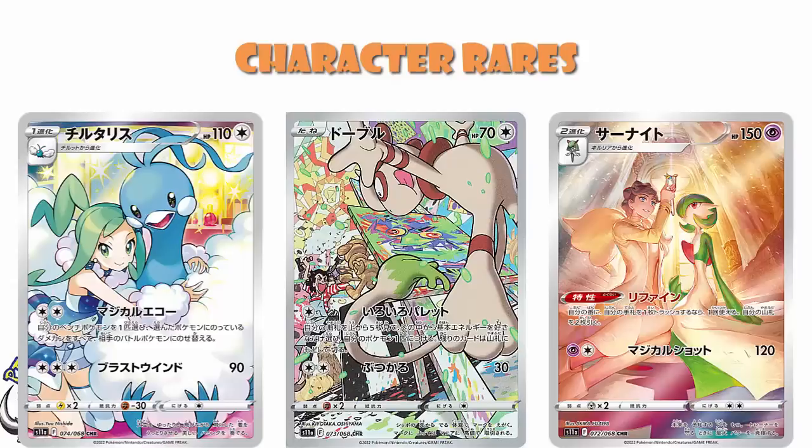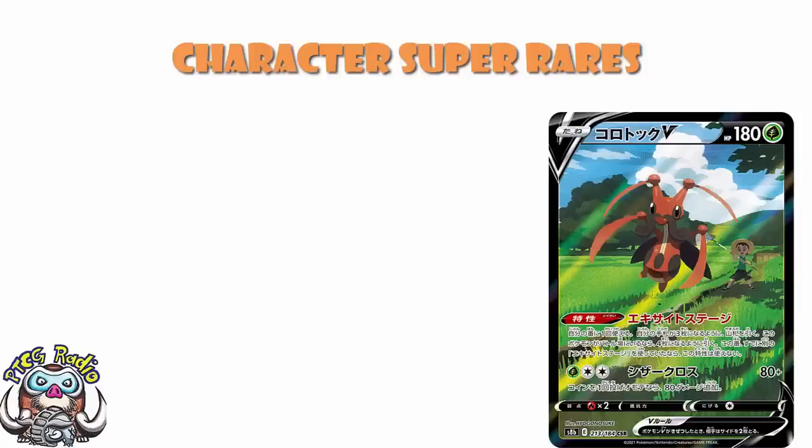Moving into the character super rares — these are the same but they are Vs and VMAXs. We are finally, finally getting my very favorite one: the Hyaginousuke Crikketune V. I actually bought two of these just because I love it so much. It is absolutely stunning. Plus Crikketune's good for drawing cards. This is actually the card that made me fall in love with Hyaginousuke as an artist. So happy we're finally getting it.